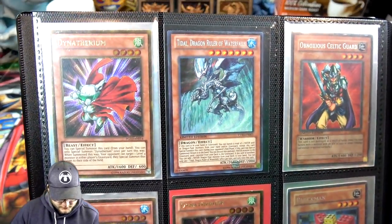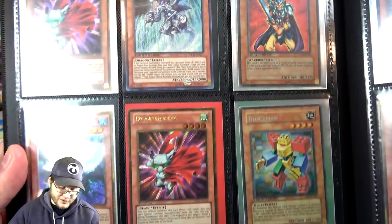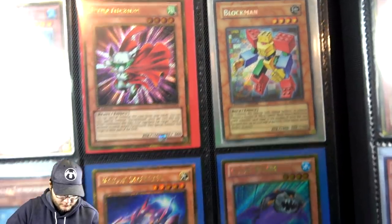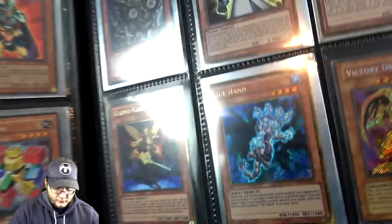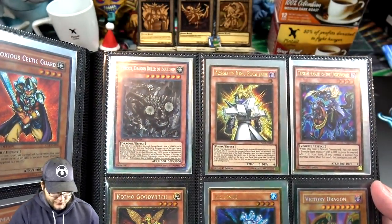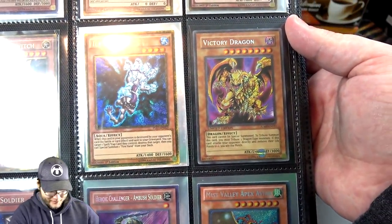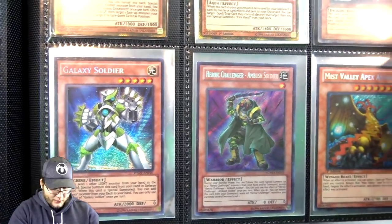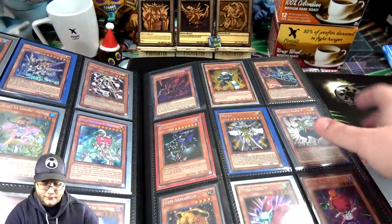Obnoxious Celtic Guardian — it's been a while since I've seen that. Ice Hands. Block Man. Even some of the Cosmos — I still feel like they're going to get new support soon. Victory Dragon — that's an older Jump promo. Even that Galaxy Soldier looks nice, that's the Seeker Air one, Prismatic, from World Superstars. Couldn't think of the set for a second.